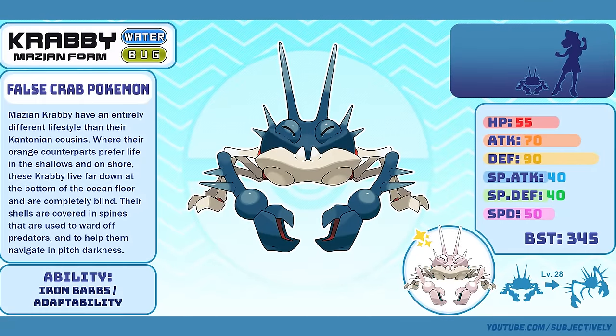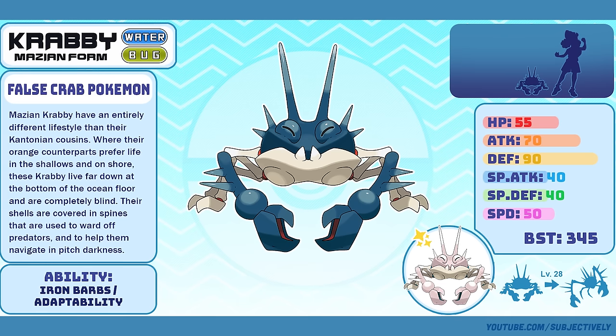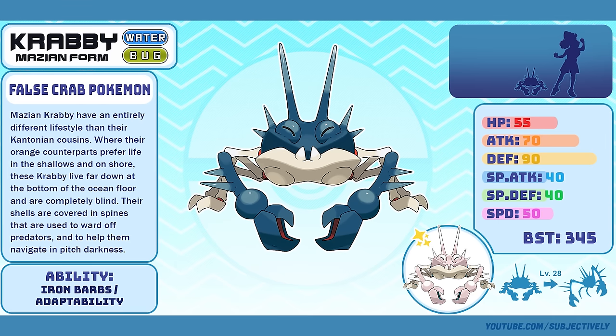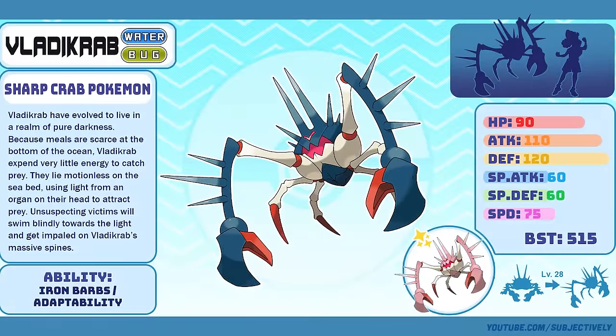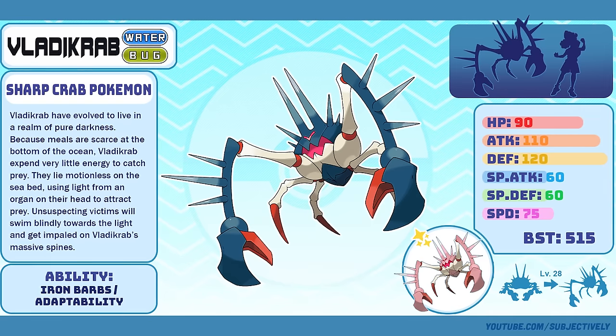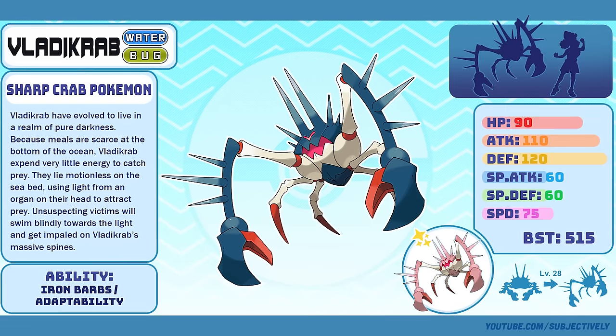Mozian Krabby, the False Crab Pokémon. A lot of you are probably wondering what video this one was in. I made this as part of one of True Green 7's Four Artists Challenge. Originally it was a convergent Pokémon, like Toedscool, but we changed that and its typing because we needed more water types for the Mazaregian. Vlaticrab, the Sharp Crab Pokémon. I actually really loved this design that I did for True Green, and I'm excited that it gets to be added to Mazza. Originally it was kind of a Halloween-themed design made at the end of October — it's like a horrifying deep-sea Vlad the Impaler Crab Monster. For those of you seeing this for the very first time, I hope you like it.